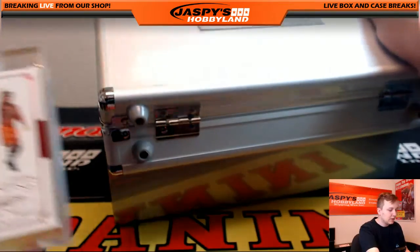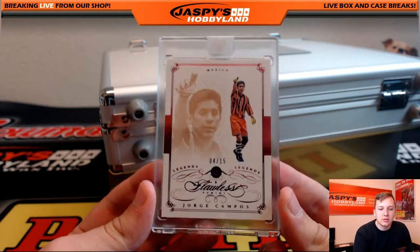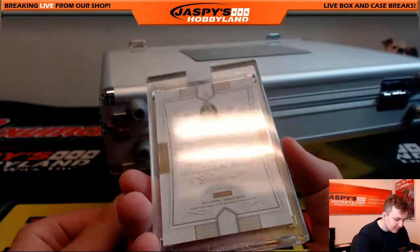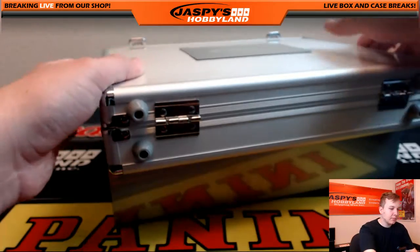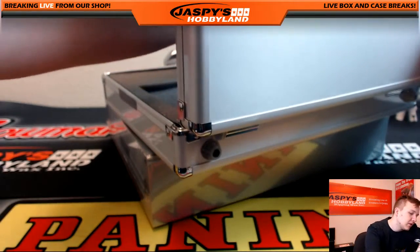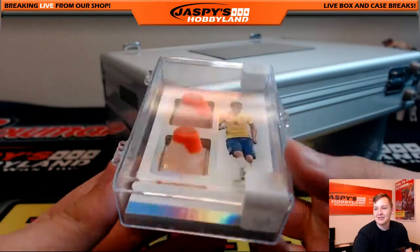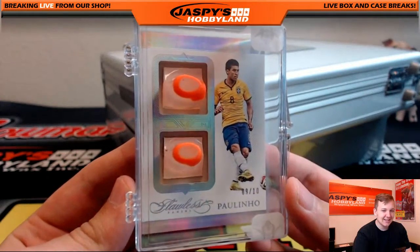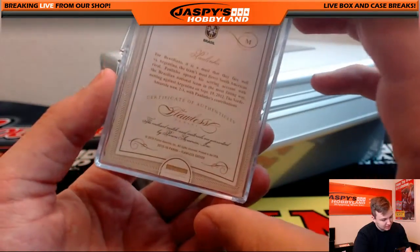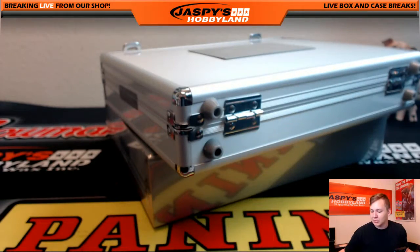Another nice one — 4 of 15, Legends Ruby, Jorge Campos for Mexico. 4 out of 15, goalkeeper Mexico. And wow, I was just talking about these — there's the sheet there. You got a stud card, 9 of 10, Paulinho. Look at that, those are crazy — cleats embedded in the card. Paulinho, Brazil, 9 of 10. I think those will start to sell really well once they dry out.